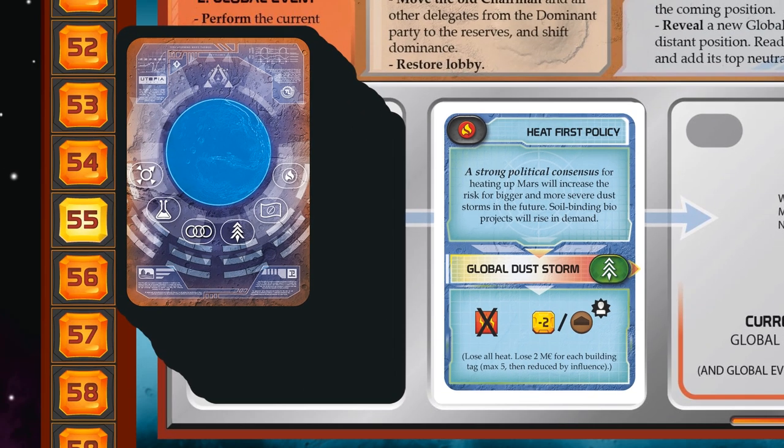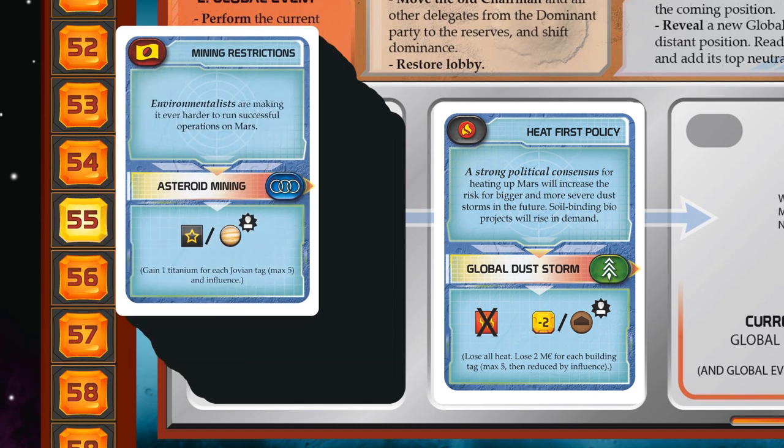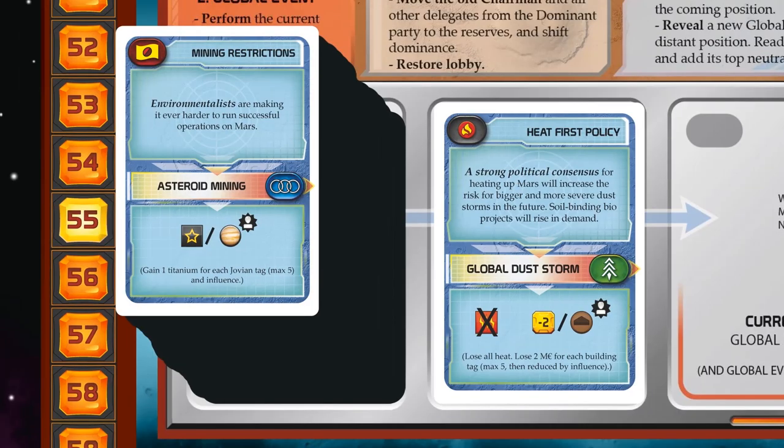Take the next Global Event card and reveal it on top of the Global Event deck — this is the distant position. This is where all new Global Events are revealed. Then read it and place a neutral delegate in the Reds party as indicated with the title. Mining restrictions: environmentalists are making it ever harder to run successful operations on Mars. This will lead to increased asteroid mining and players will get titanium for having Jovian tags in play.